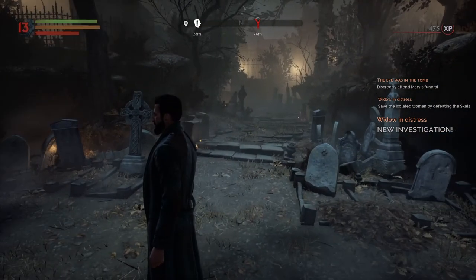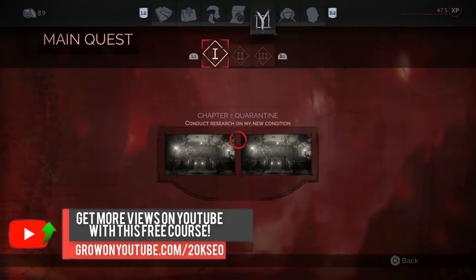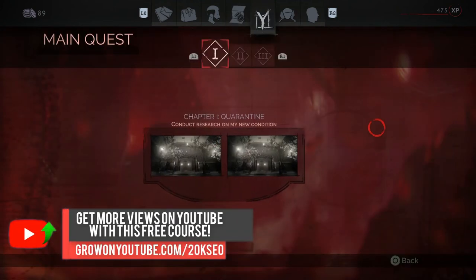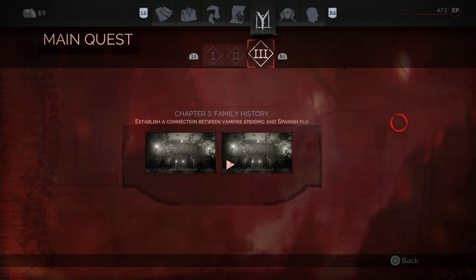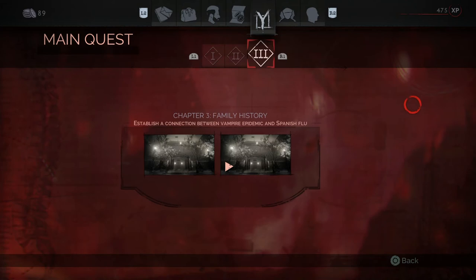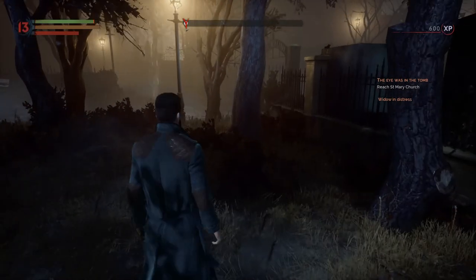There are a few missions in this cemetery. We have the Samuel mission from earlier, and there's also a main mission in chapter three that takes us to the cemetery. So you can wait until you get to the chapter three main mission — it will send you to the cemetery anyway. We're going to complete all the missions in this area and bring you to the point where we actually find the medicine recipes.